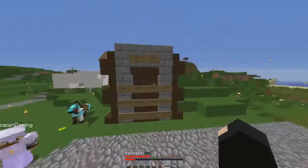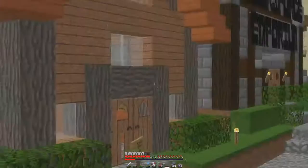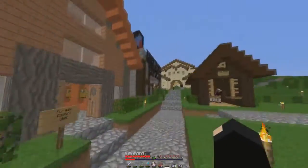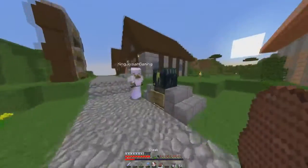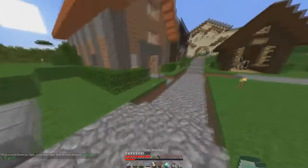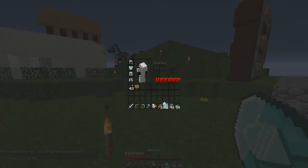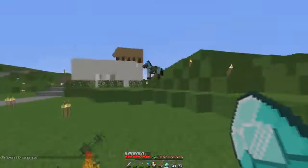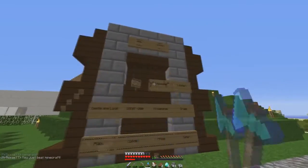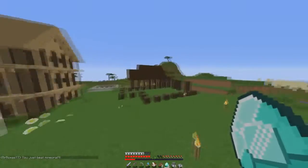Someone asks how much the property is, so I show them the board — it says eight diamonds. Pretty good property, pretty close to spawn. They pay the eight diamonds and it's officially theirs now. I need to give Swag six diamonds out of the deal and keep two for myself as the commission.